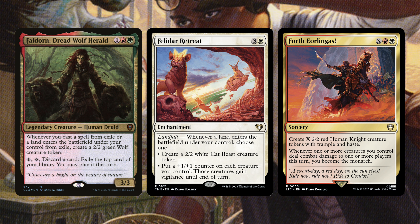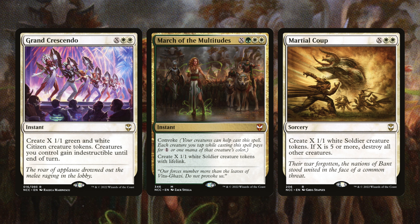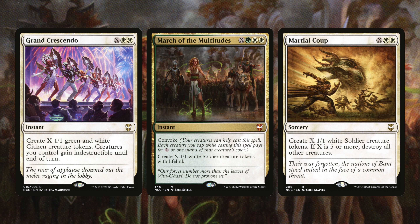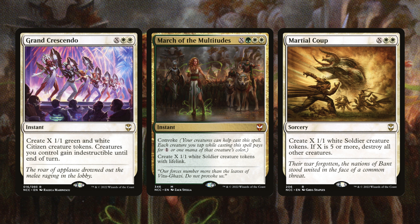Next we have Grand Crescendo, March of the Multitudes, and Marshal Coup. Grand Crescendo is an X white-white instant that creates X 1/1 green-white citizen creature tokens and gives all your creatures indestructible until end of turn. March of the Multitudes is X green-white-white with Convoke — if you already have tons of creatures, convoke them to pay for the spell and create X 1/1 white soldier tokens with lifelink. Marshal Coup is an X white-white sorcery creating X 1/1 white soldier tokens, and if X is five or more, destroy all other creatures — a great way to clear a bad board while leaving yourself with an army.